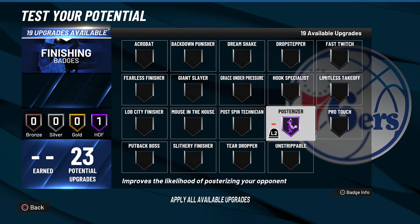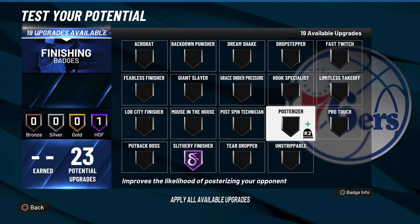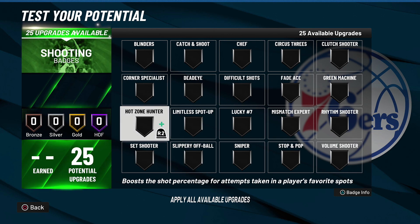Hall of fame Posterizer in my personal opinion is the best finishing badge in the game — it's basically always been the best finishing badge. I'll give an honorable mention to Slithery Finisher. This one is not as good in my personal opinion because if you have contact dunks, Slithery Finisher helps you avoid contact when attacking the rim, but in general this badge is not as good as previous years based on my experience with my LeBron build.